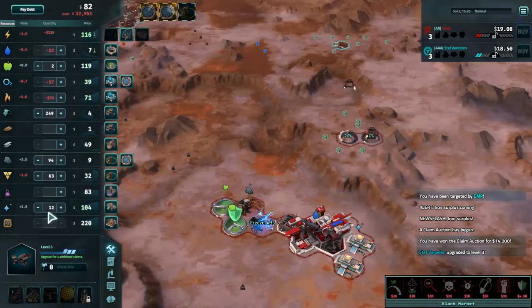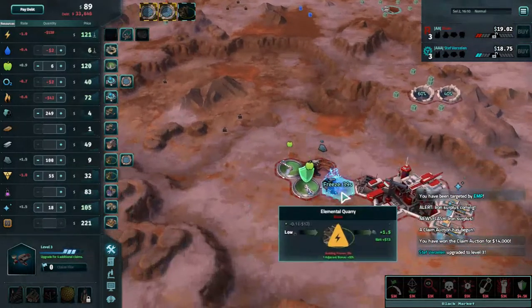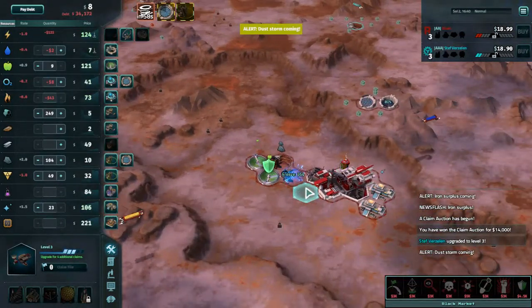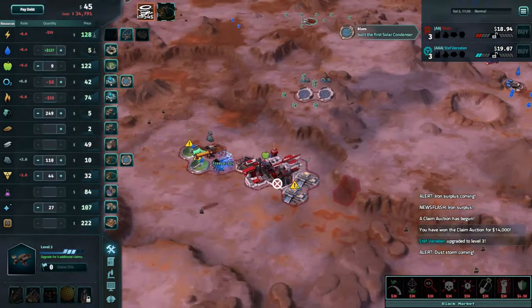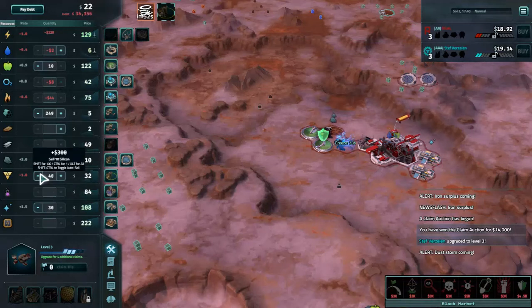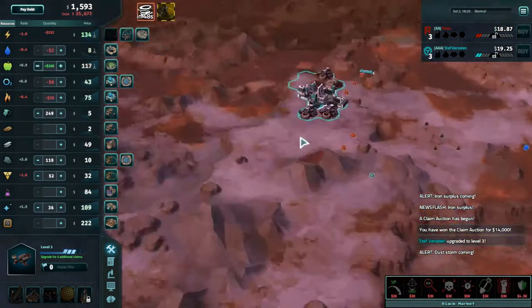Aluminum is dirt cheap. I think I can afford a dry ice transition for a bit. This dust storm is annoying, but it does make the next decision easier for me — just means I have to move into wind.